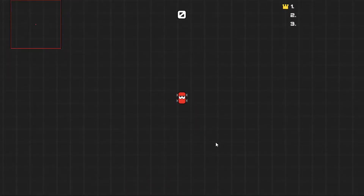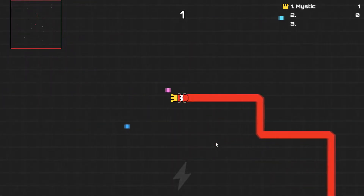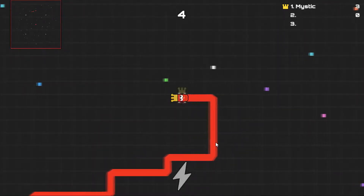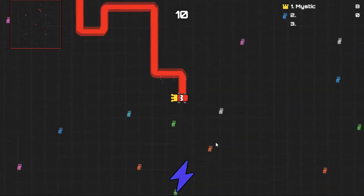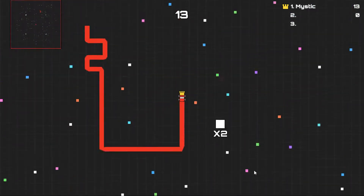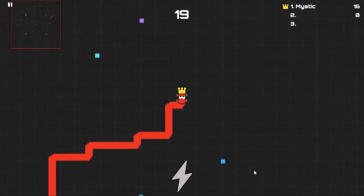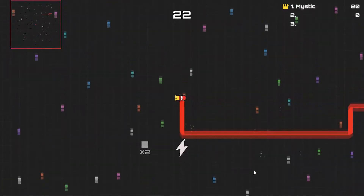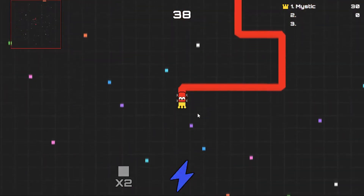I played a bit of it myself and I've got a score of 328, which I'm assuming is good. Basically you go around and collect these little balls and as you collect them you get a higher score. In some places there are power-up things. Sometimes there's a power-up and you can also get a speed boost using that lightning thing when it goes rainbow coloured. There are also power-ups like this which do speed boosts.